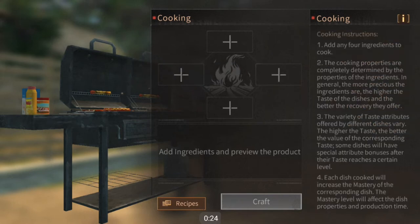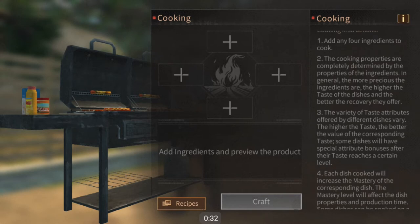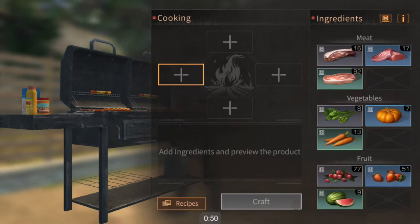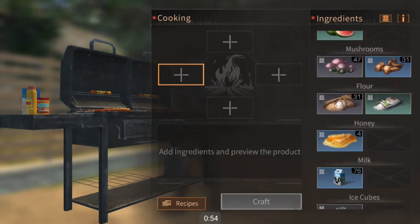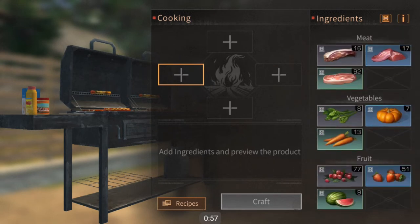Before we go to any of the ingredients, you should look at the little information tab in the top right — this will give you the basics on how to cook. You add four ingredients in the little slots, and the stats of the food are based on the individual ingredients that you put in, so if you put in meat, vegetables, fruit, mushrooms, or any other type of ingredient, each one has their own individual stats.